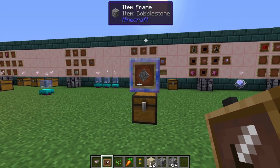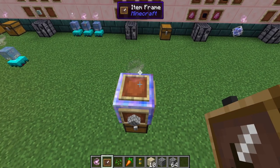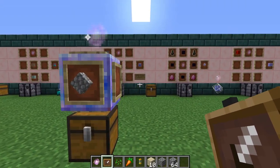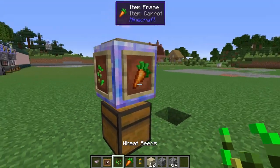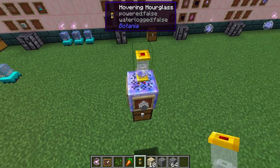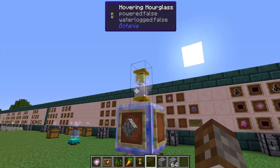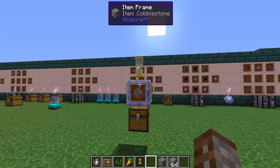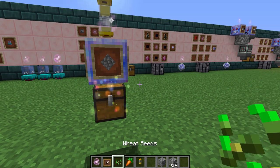One funnel can actually take out multiple items as well — up to six different item frames on a single funnel. For example, placing a carrot and a seed alongside cobblestone and setting a five-second hourglass: every five seconds it will dump an item from the system into the chest. However, there's no round-robin — it picks seeds, carrots or cobblestone completely at random.